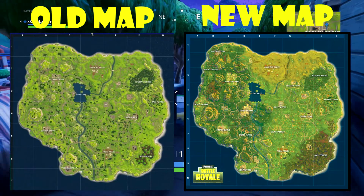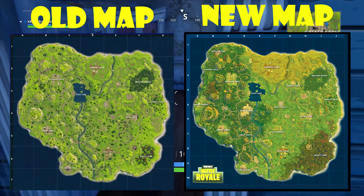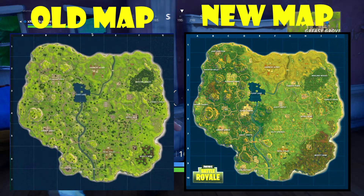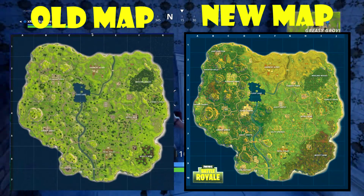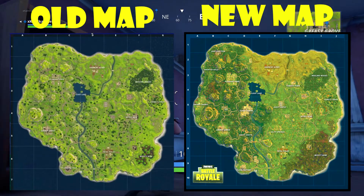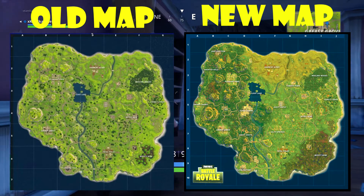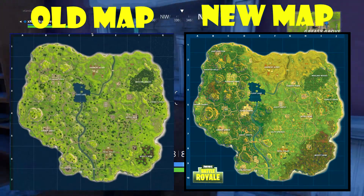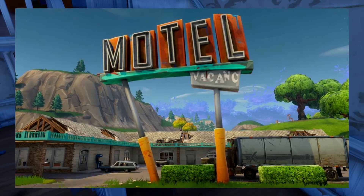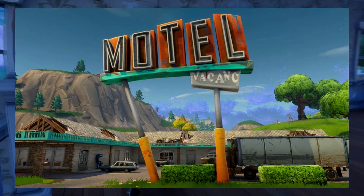Just below Tilted Towers you will also notice the last named city, which is Shifty Shafts. I don't really know what to expect from this but I am excited to see what it has. There are also some other cities or towns on the left side of the map but they do not have names, so they are not really big cities — not really too populated areas. But we do know that one of these little towns is going to be a motel. We have seen a picture of a motel teased, so one of these unnamed cities will be a motel.